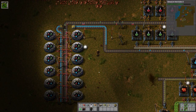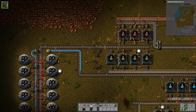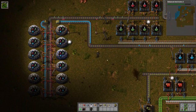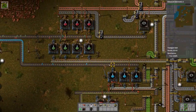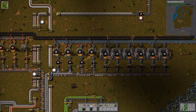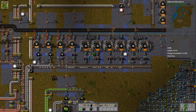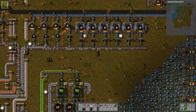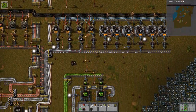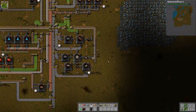Red science still has a nice fat queue, but I added two more science labs before recording so we could probably use one more red science assembler. Then we'll find out blue isn't enough and need another blue science assembler — but let's leave it for now. Adding lights — there we go. Research is going so fast — advanced electronics 2 is almost done; that'll let me build some pretty cool stuff.